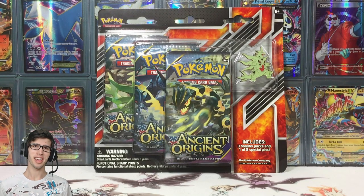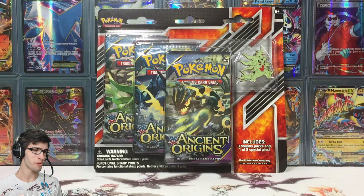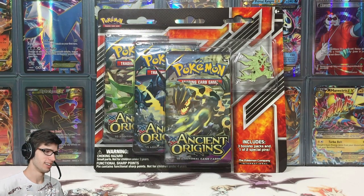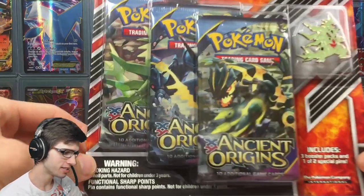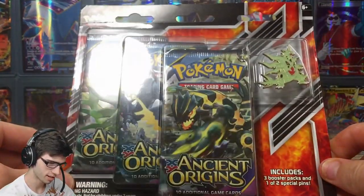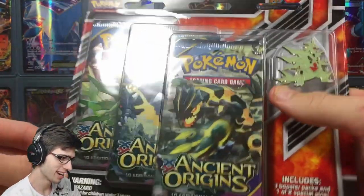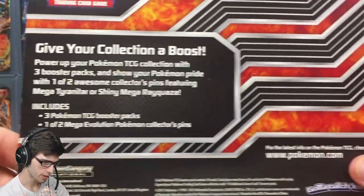What's cracking YouTube, my name is Brody and welcome to another Pokemon Trading Card Game opening. Today we're back with a Mega Tyranitar three-pack blister — this is an Ancient Origins three-pack blister, and the main reason you would go out and buy this thing is for the pin.